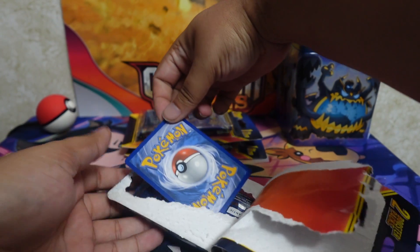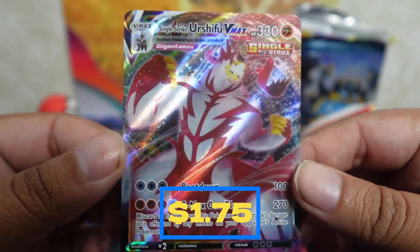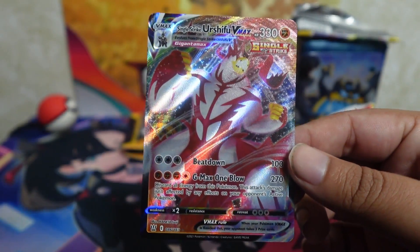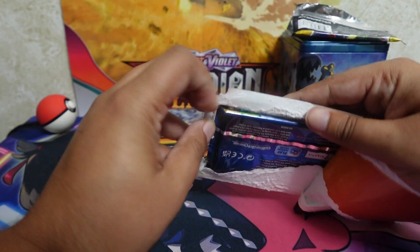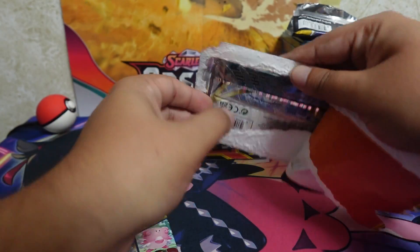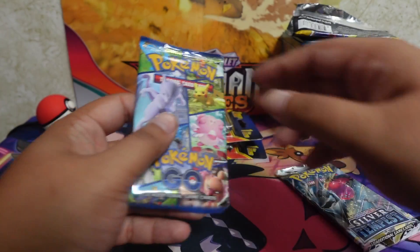So the promo for the first box we're opening is Urshifu VMAX Single Strike. He's gotten a little cheaper so it's not that big of a deal, but a very nice pull nonetheless. And then we got a Pokemon Go pack — and yes, it is Pokemon Go — and obviously the Silver Tempest that was in the front. Let's open up — actually, let me open up the rest of the boxes and then we'll open them all up one after the other.